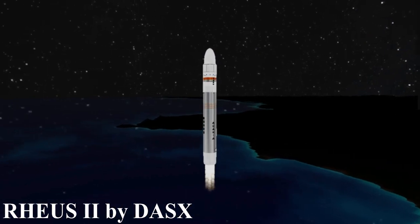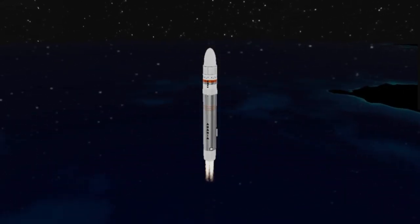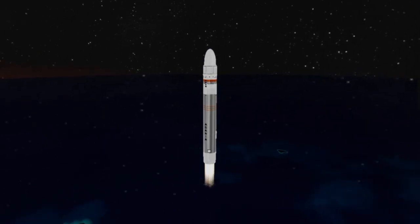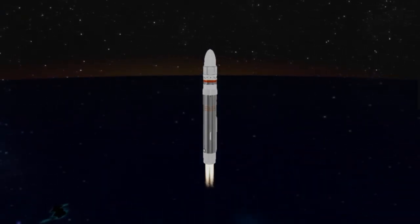It is a beautiful small launch vehicle with exactly 250 parts, making it a very low part count build for as high of a quality as it is. This rocket was actually originally built as an entry for a low part count competition that I hosted on my Discord server. The Reus-2 actually earned second place in that competition.